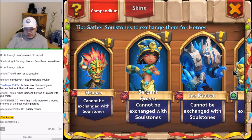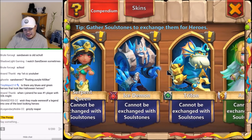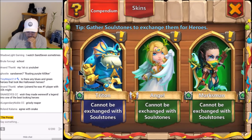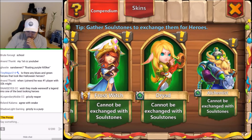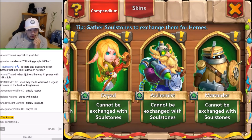Are there any blue and green heroes that look like Halloween heroes? Shaman would make a pretty freaky Halloween hero. Serpent Queen, yeah. Ice Demon would have been sick too — they could make it really scary looking. The green heroes are very pleasant looking, maybe too pleasant looking. Maybe a dark Marauder could work.